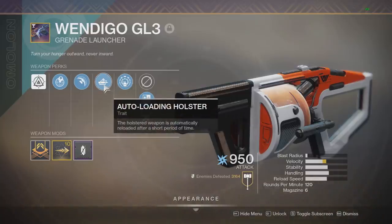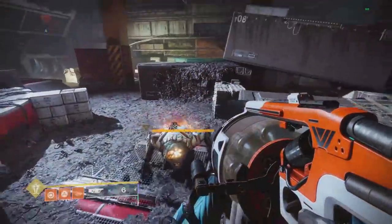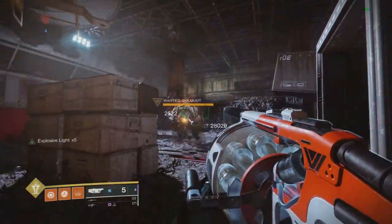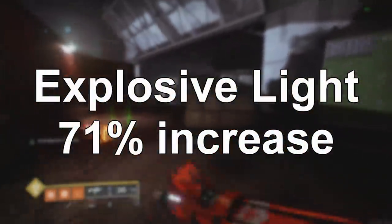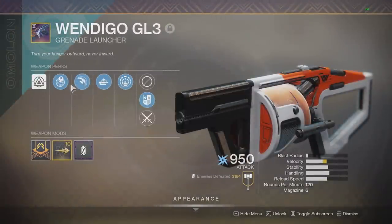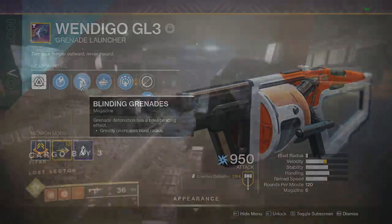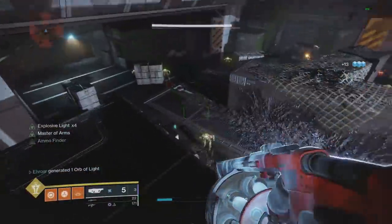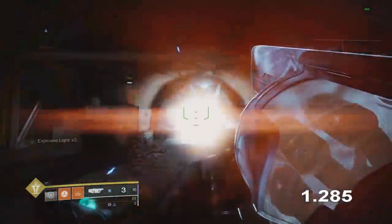The final piece of this build is the Wendigo GL3, a grenade launcher with Explosive Light — picking up an orb of light increases the next grenade's blast radius and damage. Its other perk is Autoloading Holster, which helps with uptime and not having to reload. Without Explosive Light it hits roughly 18,000 on the dummy. With Explosive Light it's around 30,000 — a 71% increase. Testing the rate of fire, shooting off a mag takes 2.6 seconds.